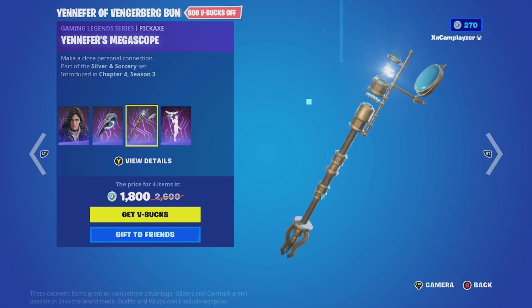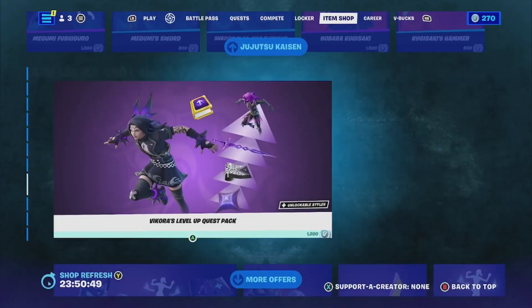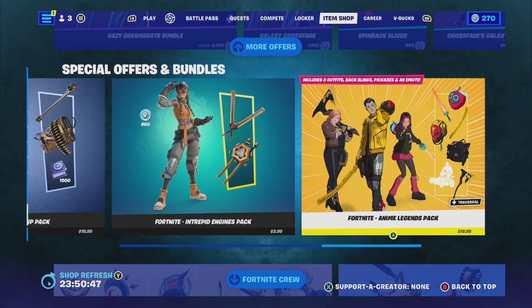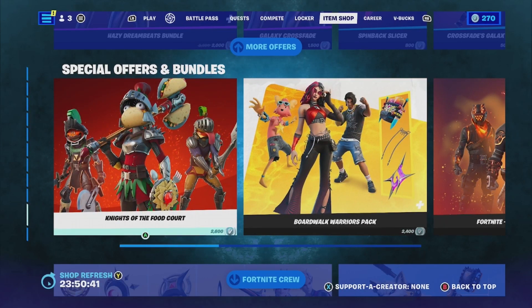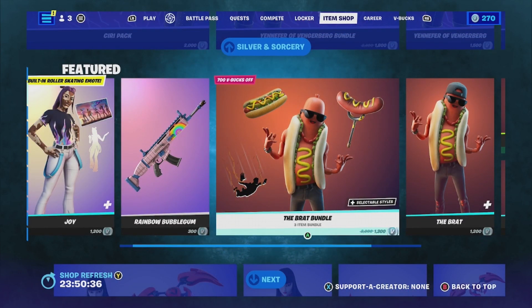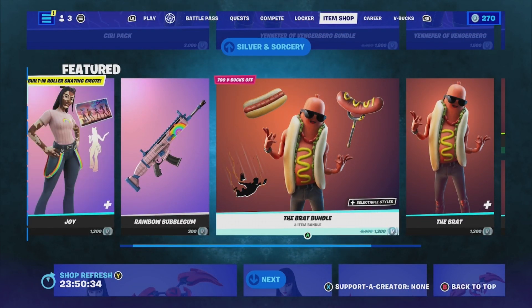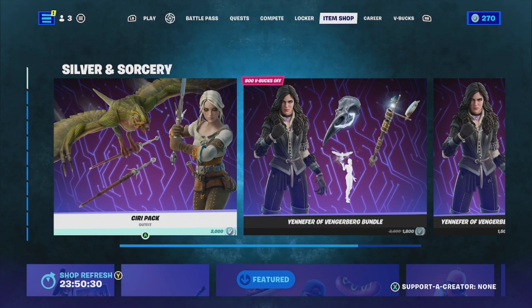But yeah, if I had to rate this item shop, it was mainly a 4.5 — mainly because of this bundle, like the food court, the Guff skin, Globetrotter, and the Brat. But yeah, anyways, guys, if you haven't already, make sure to hit the like button, hit the subscribe button. Catch you in another one. Peace.